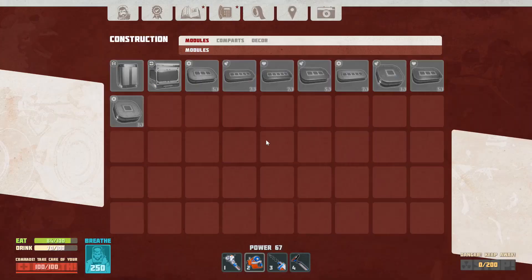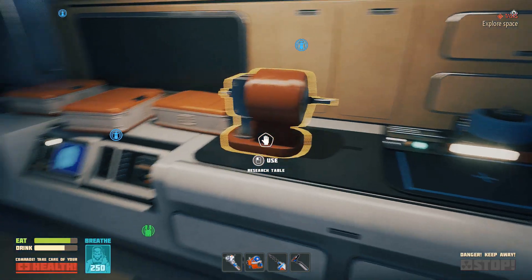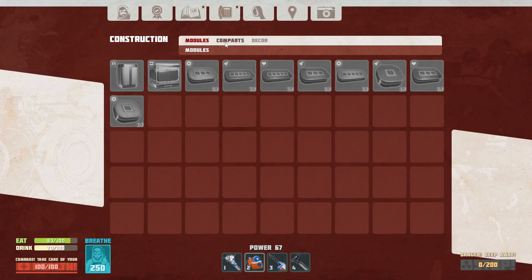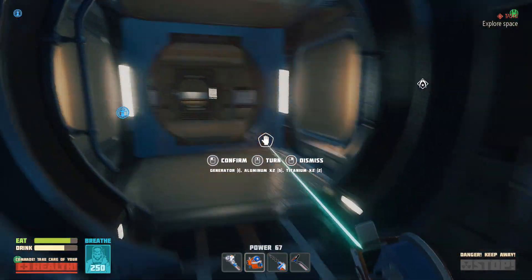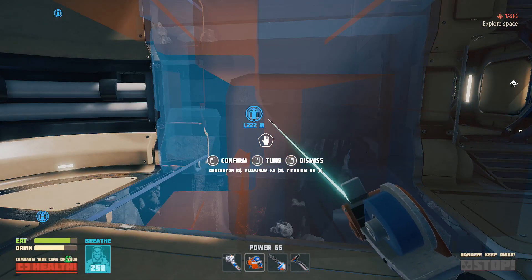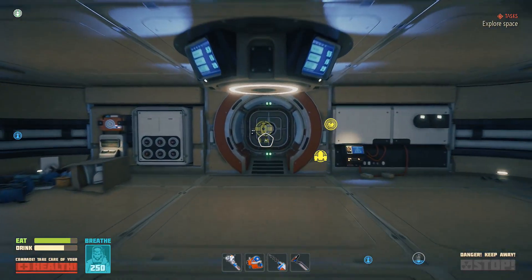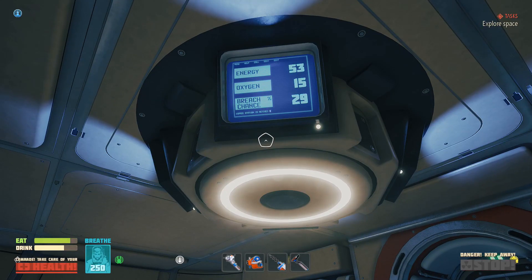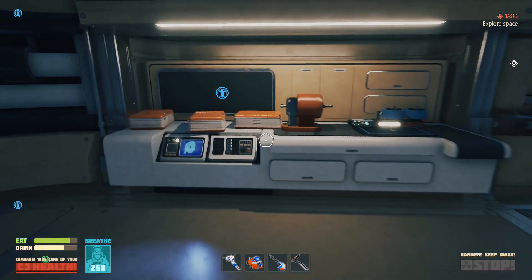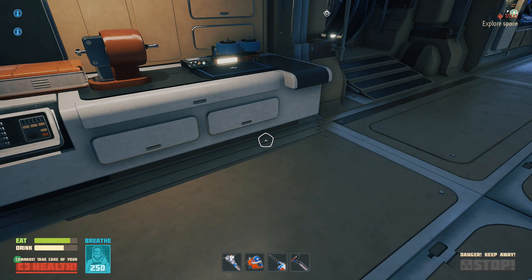Got the generator compartment — what are we missing now? Two titanium. We'll put down the power generator and just throw it right here. Are we good? We're good. Power generation is up! Nice, that is a lot of energy.